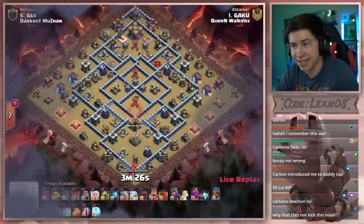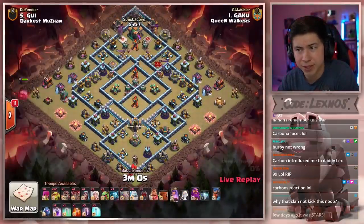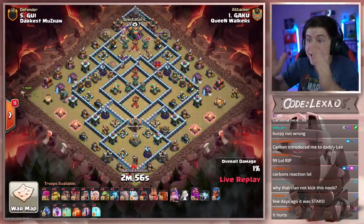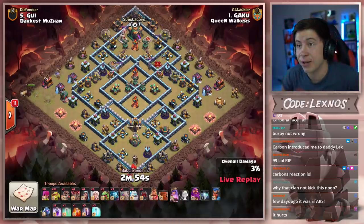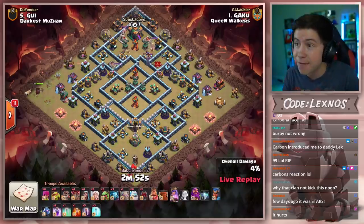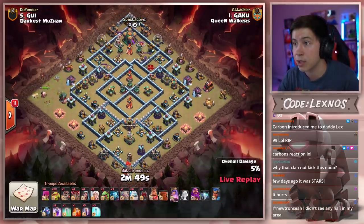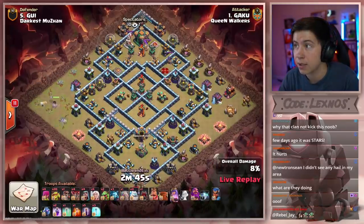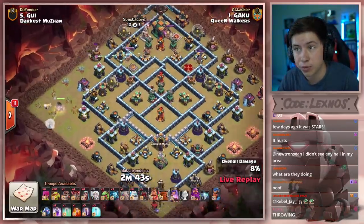Gaku is in with the second attack for Queen Walkers and they need a three star. What in the heck? He's doing Queen charge sneaky goblins with five bat spells. I swear if this works, this is going to be amazing. Queen starts at nine o'clock — here we go. Which way does he want her to go? He drops the healers on the bottom side. Warden with the queen.